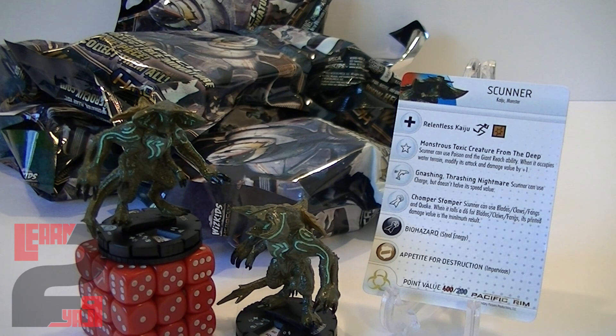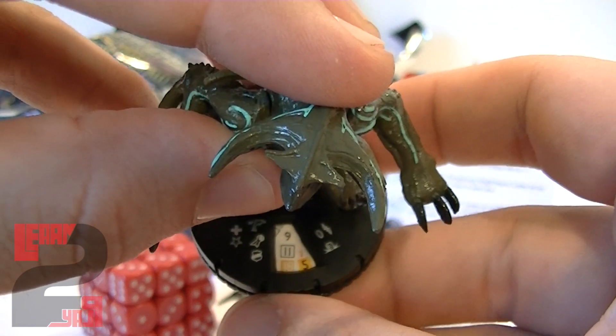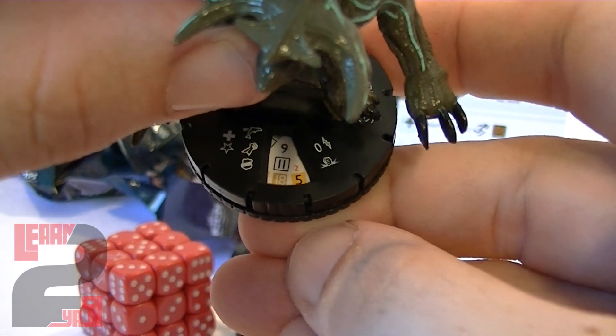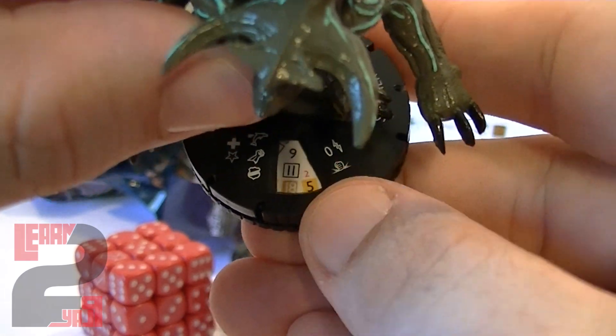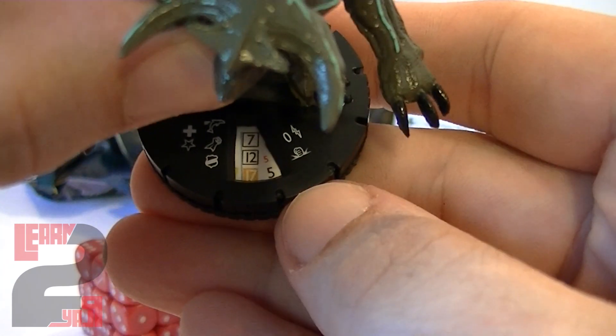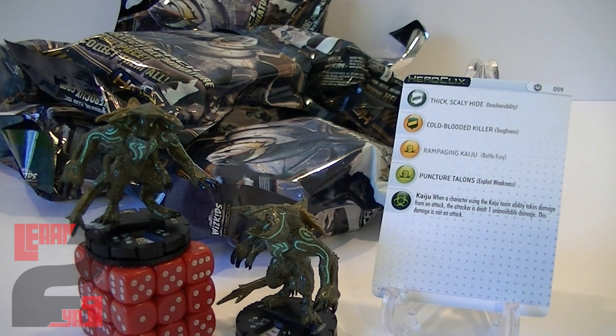Scunner's attack ability is called Chomper Stomper: he can use Blades/Claws/Fangs and Quake, and when rolling a d6 for Blades/Claws/Fangs his printed damage value is the minimum result. Looking at his dial, he's got five damage on that white ability — so he'll hit for no less than five damage. If you don't roll a six, you still hit for five. Even later in the dial he's got 12 attack and another five damage. He also has Steal Energy and the Kaiju keyword ability acting like Mystics damage.